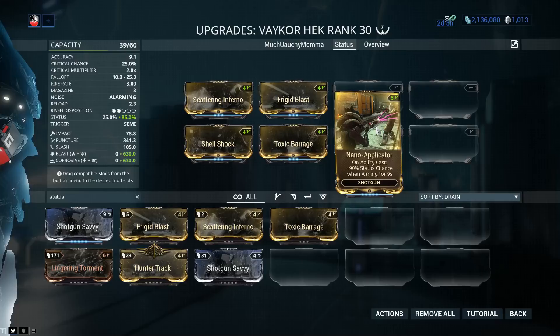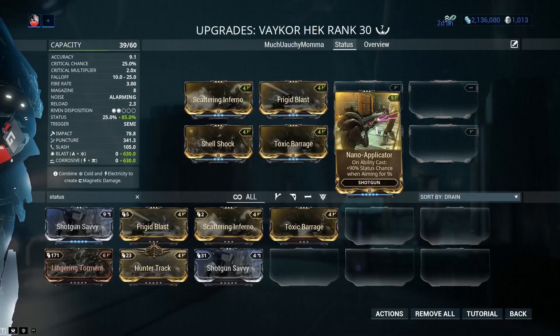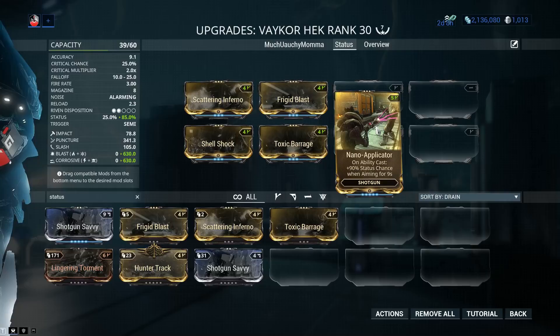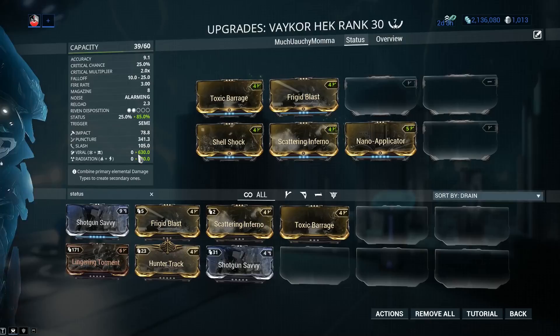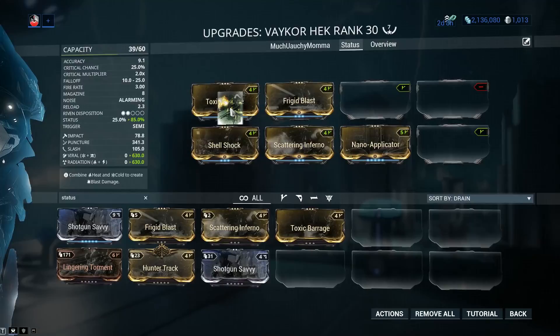I'm now over 100% true status chance, but you see the problem with the build already? I've got 5 mods locked into place and I'm forced into double elementals. Right now I have Blast and Corrosive on the weapon, but I can change these around to get different status effects. I could go Viral and Radiation, which would be awesome if the weapon procced a lot of Slash, but it doesn't, even with Sweeping Serration. So for now, we're just going to be going with standard Blast and Corrosive.